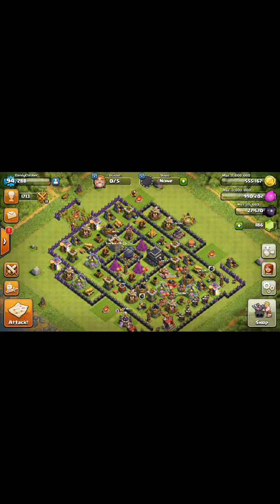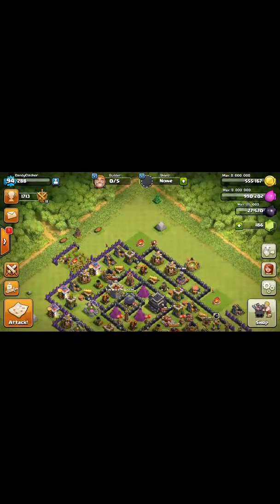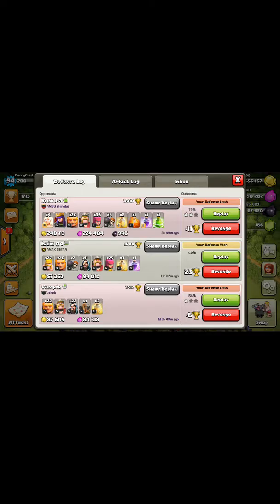With the new update, goblin knife still works. On this particular account I recently finished my spell factory and picked up jump and freeze. With the advent of having jump, I can get back to some things that really work. Instead of doing BAMs or collector raids on pumps and mines, I can do those with this army. With jump and Pekkas - which are much better than ever before because they're not taking double damage from Teslas - we now have a new attack: the Peg Knife. That's Pekkas and goblins.